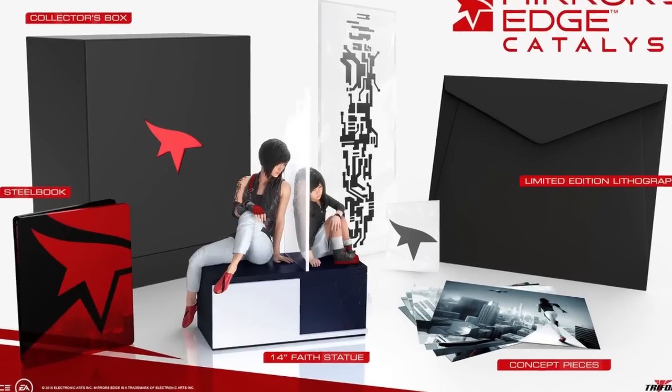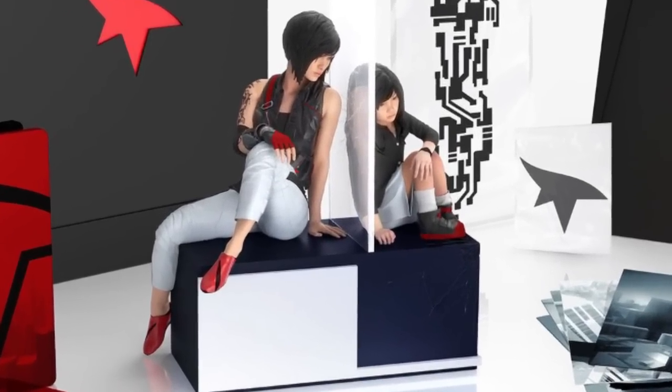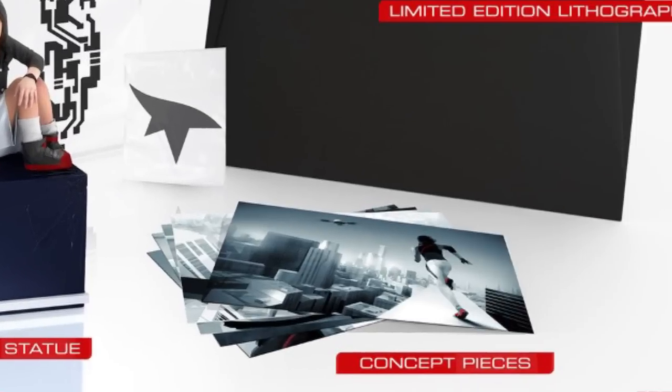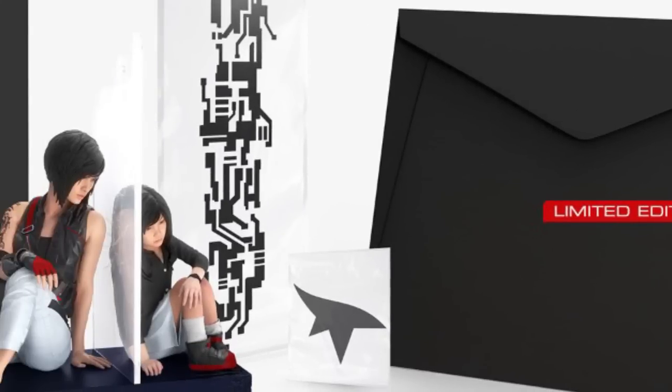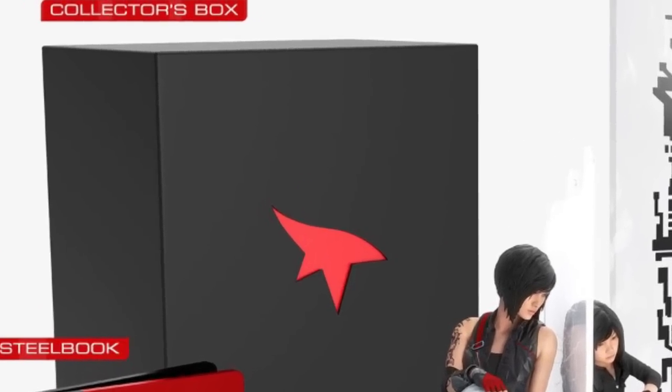The highlight of the Collector's Edition is hands down the Adult and Young Faith Diorama statue that stands 14 inches tall. The Collector's Edition also comes with a Steelbook game case, 10 concept art cards, an exclusive lithograph art print, a logo temporary tattoo, and an armband — the same as Faith's. It all comes in a special collector's box that you can use to store the stuff in.